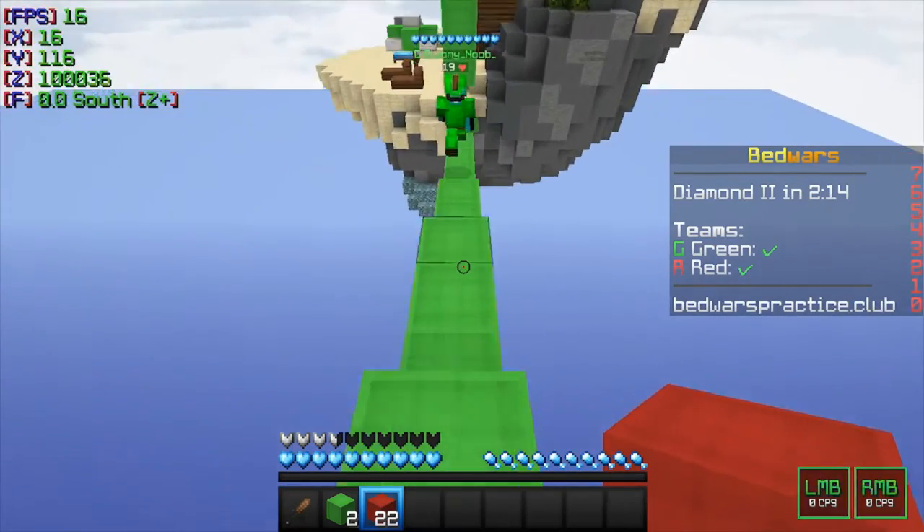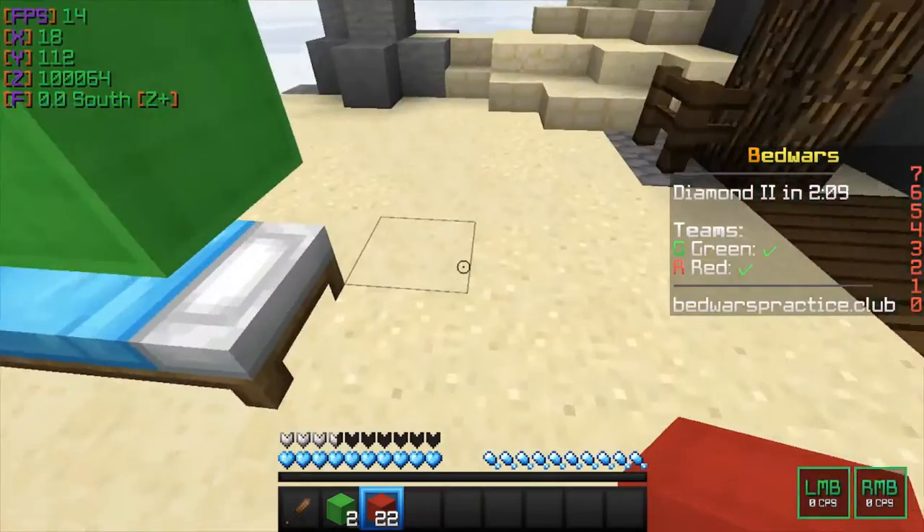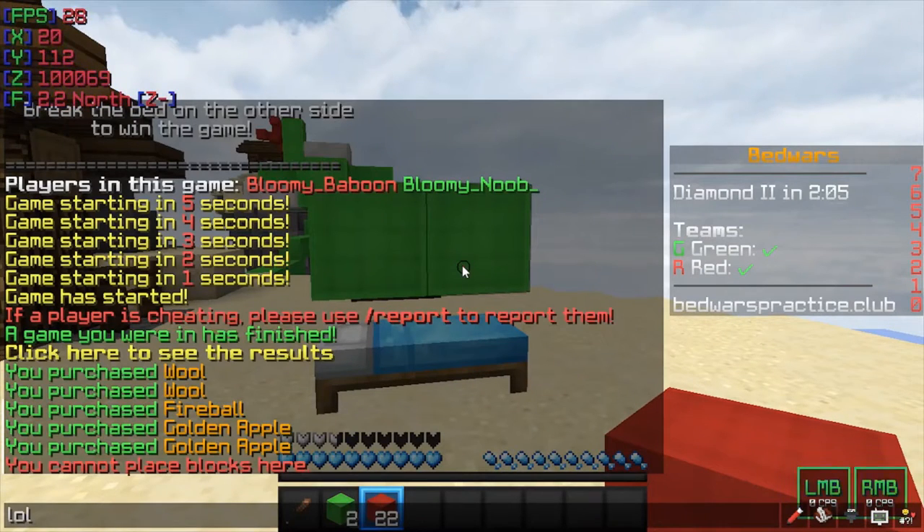You might have seen big YouTubers like Voliware and Fizzy do the TNT jump, and you might be wondering how to do it. Today me and Gloomy Baboon are going to show you how.